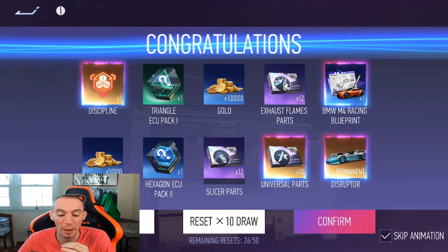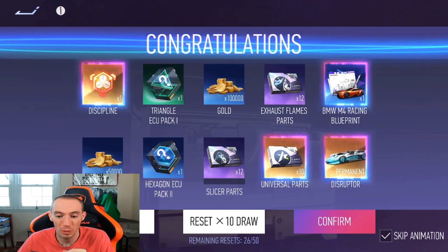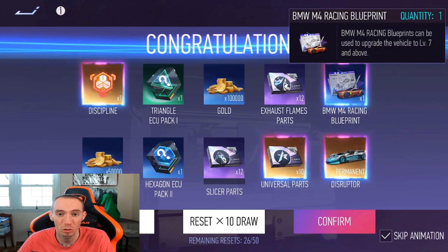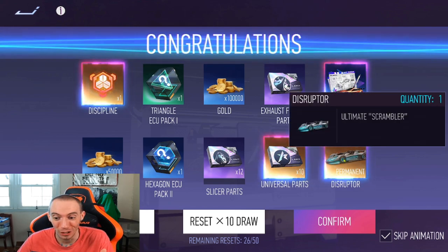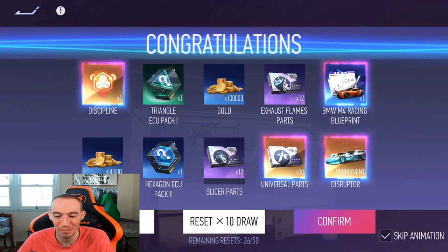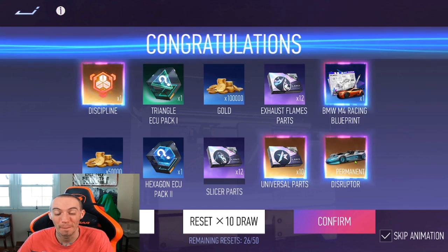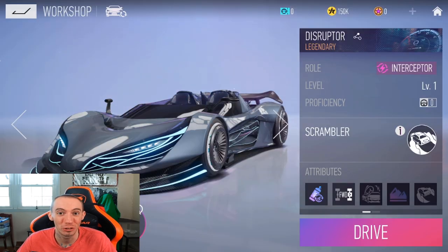I'm at my 26th re-roll and I think this is the one I'm going to keep. I got one Discipline, one universal parts — and check this out — I got a Disruptor! I'm definitely going to keep this. This is probably the best car you can get from re-rolling the beginner's 10 draw. If you can get this like I did, you are pretty much set. It's also an interceptor role.